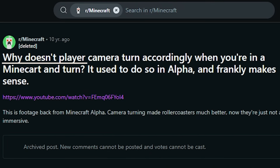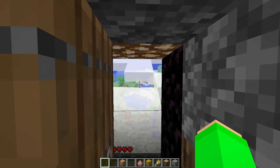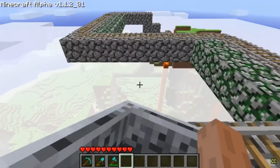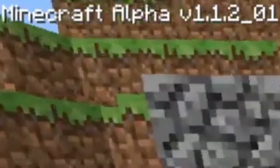After searching through the depths, I found a Reddit post: why doesn't the player camera turn accordingly when you're in a minecart and turn? Apparently even the Minecraft Java computer edition had this feature. Let's look at this 13-year-old video. Oh my god, it seems to have worked in a very early version of Minecraft.